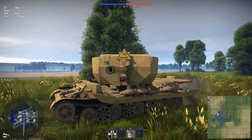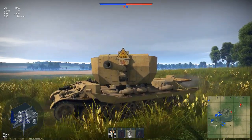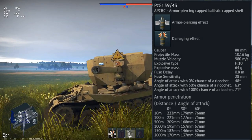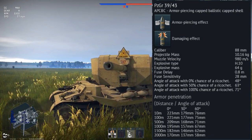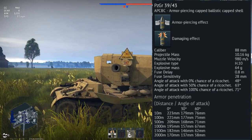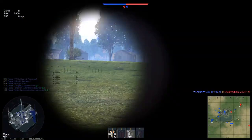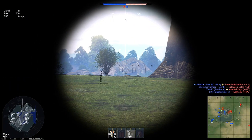Here we are in Tank RB. For all of the gameplay in this video, I will be using the APCBC round — the PzGr 39/43. The stat card is now on screen. This round is actually in common with the Tiger II's round, so it can be used on that tank as well. It is a very powerful round and is very fun to use, especially at the lower rating that the VFW sits at compared to the Tiger II.